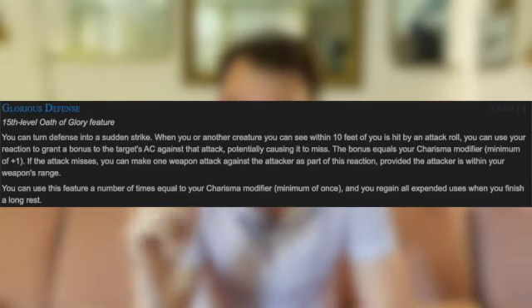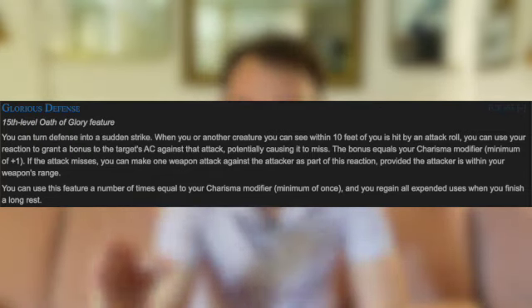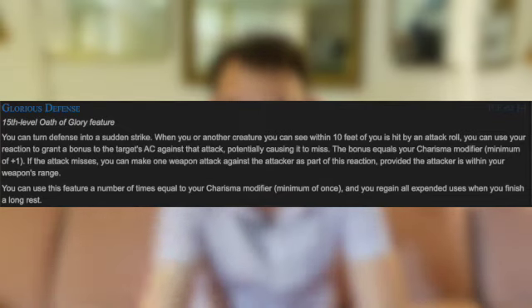At 15th level, Lore's Defense gives you a reaction: when you or another creature you can see within 35 feet are hit by an attack, you can grant a bonus to the target's AC equal to your Charisma modifier — probably a +3 or +4 at 15th level. If the attack misses, you can make a weapon attack against the attacker as part of this reaction if they're within reach. This also probably encourages a polearm-style Paladin since your reach is a little further. The little Charisma shield you give someone is pretty cool, and you can do this a number of times equal to your Charisma modifier. I think it's a pretty good frontlining beatdown.